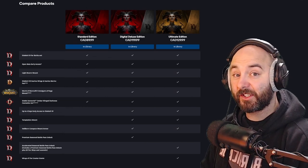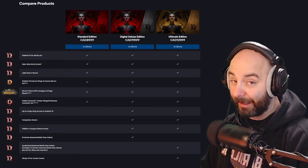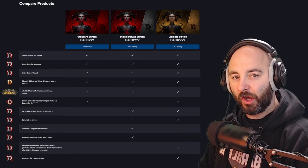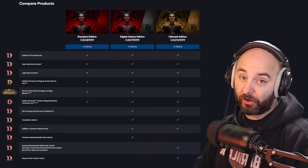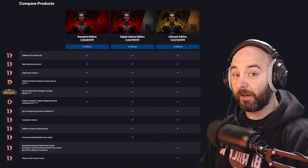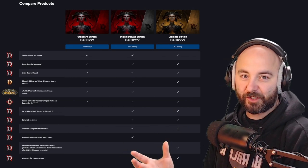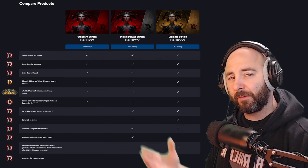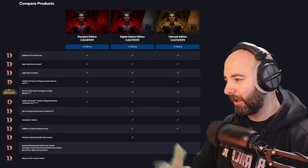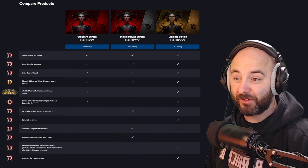On the right-hand side, you get access to the Ultimate version of Diablo 4, with a price tag of $129.99. You gain two additional features: the Battle Pass Accelerated with 20 tier skips, and the Wings of the Creator emote. Not only will you feel great having the best edition, you'll also look great with all those cosmetics — you can emote to your friends, get the wings out, and have a good time while waiting to jump into a dungeon or take on a world boss.